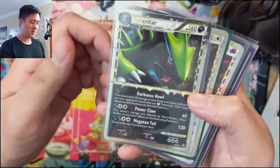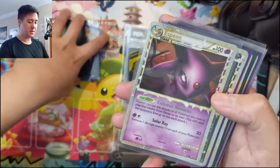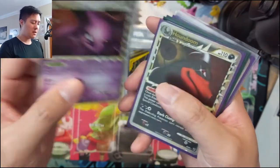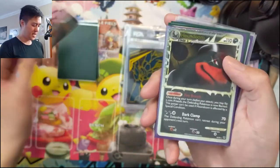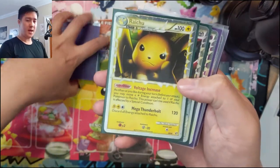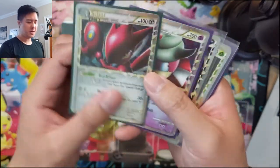Tyranitar — always a popular one. We got Ursaring. Espeon — a lot of these we already have in PSA, so we'll be jumping back and forth. This one has some winding but I could see it potentially getting an 8.